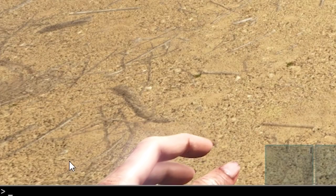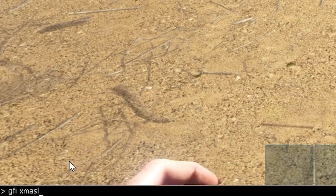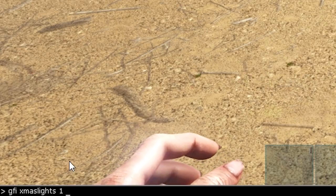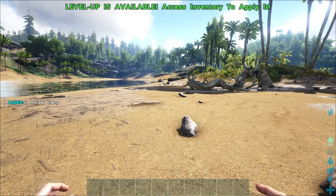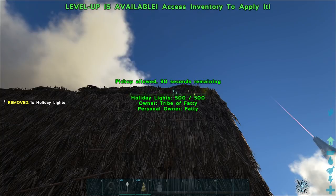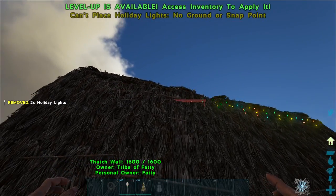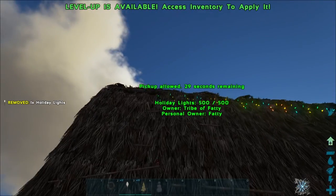Next up we have Christmas lights, and that is: GFI space XmasLights space XmasLights space 1 space 0. Go ahead and spawn those — they come up on the left-hand side of the screen. You can place them on the outside or inside of your structure wherever you want. They kind of link together like this, so you can make straight lines.